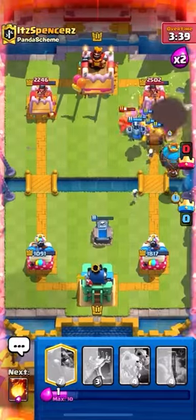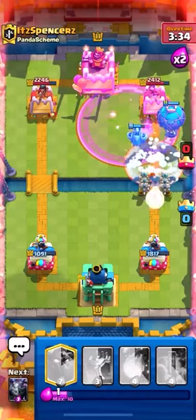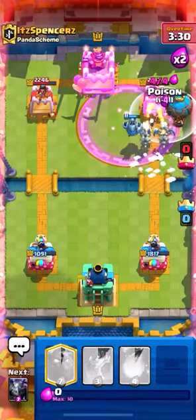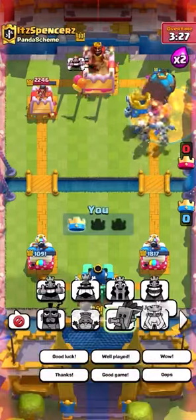He's out of everything. His towers are raised but it doesn't really matter. He freezes — yeah, come on. He's low on Elixir, just gonna Poison, see if he puts anything else down. Nope, he doesn't. GG's — easy.